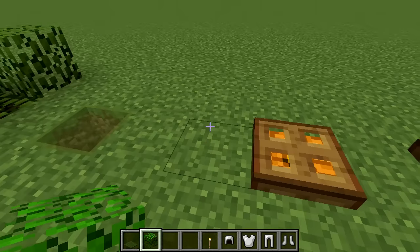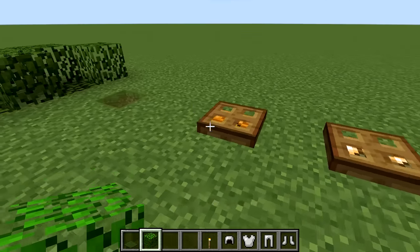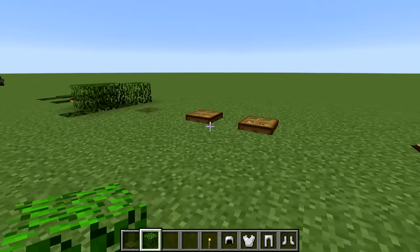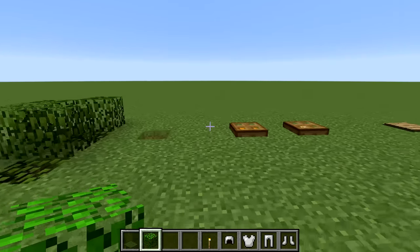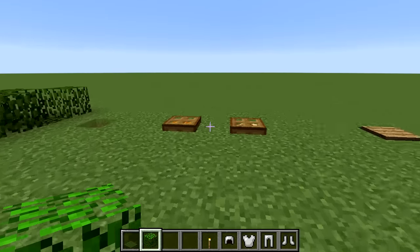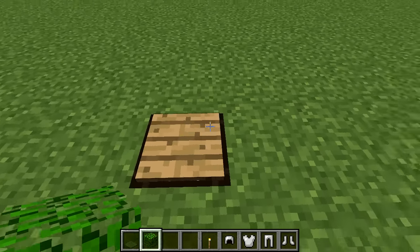A newer addition is that trapdoors can now be placed without a supporting block at their side, which means you can hide a light source just beneath them. Iron trapdoors work exactly the same way. They can look a little odd on their own, but worked into natural surroundings they look quite good.